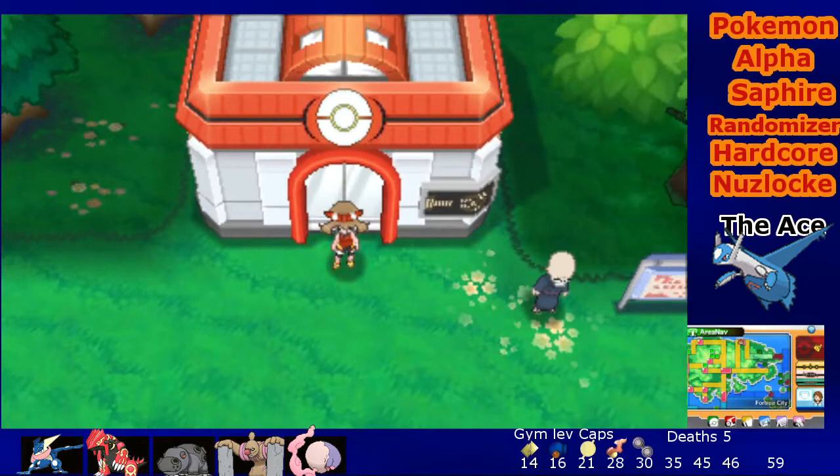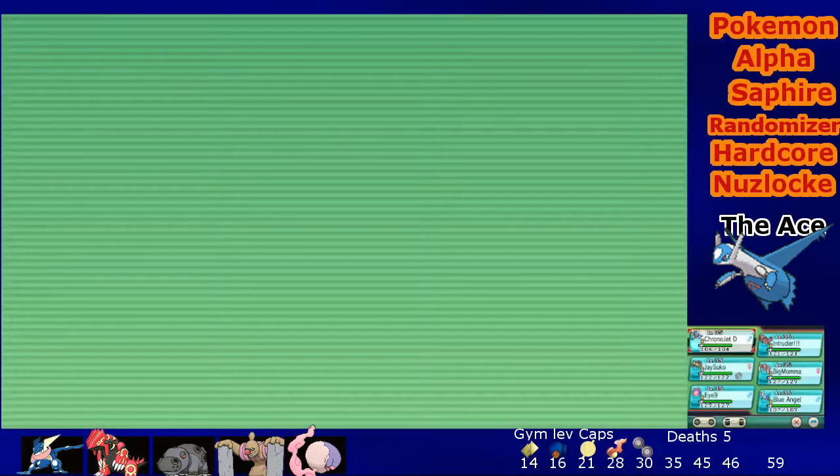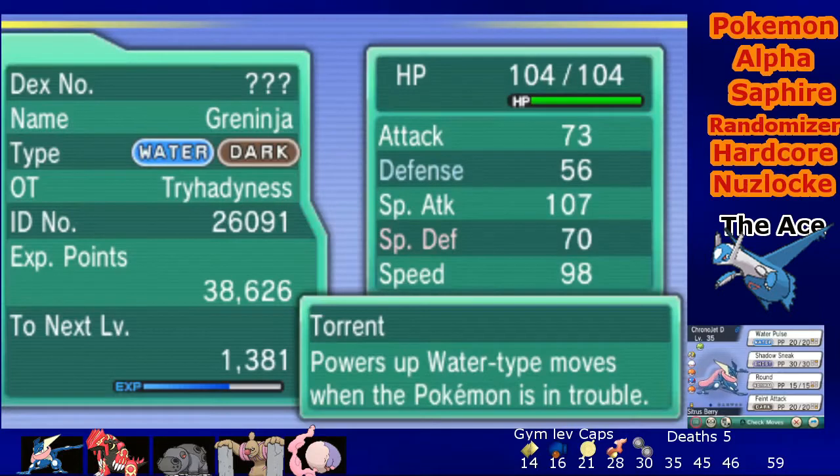Alright, it's that time again - time to face the gym, and this is the team we are bringing in. Chrono Jet Dragon basically has a lot of special attack, not so much on the defense, which is a little worrisome, but it's got some decent special defense. The moves aren't that spectacular. I should teach him Surf, but I don't want to because I'm going to use him for Dive and Waterfall later - he's the only Pokemon that can learn those two moves.